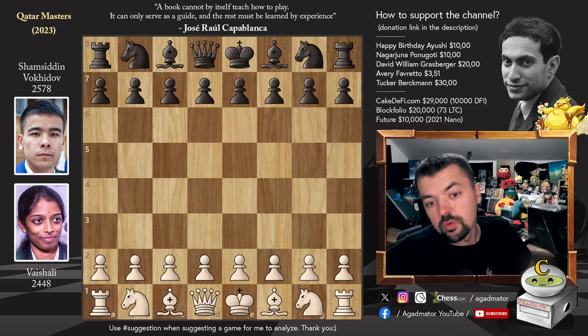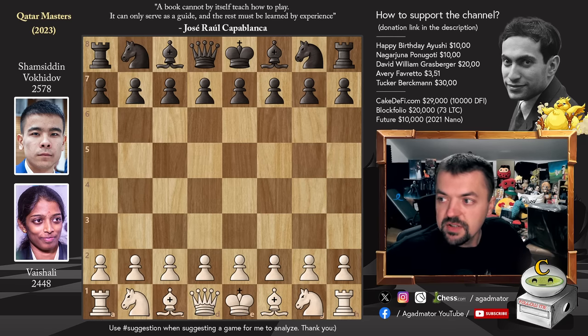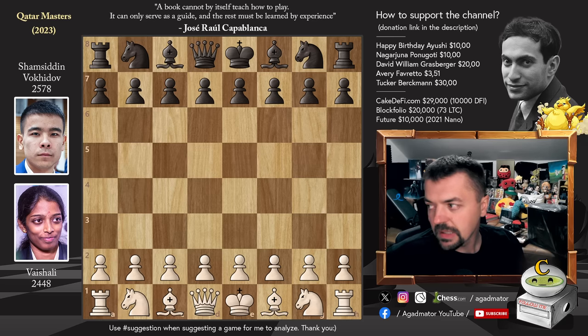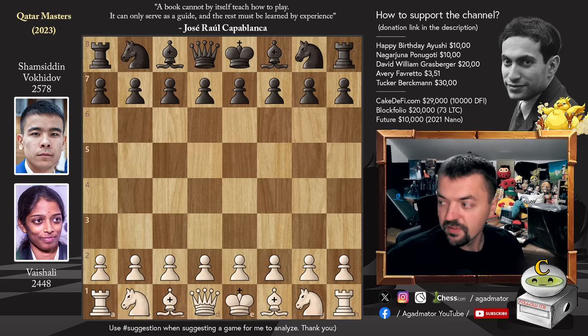Hello everyone and welcome to a very nice game from round 5 of this year's Qatar Masters. It is Vaishali vs Shamsin Mbokidov of Uzbekistan, and you guys requested this game for several reasons. This tournament has 160 players, and Vaishali is currently number 13, ahead of Magnus Carlsen who is in 14th place and Gukesh who is in 15th.